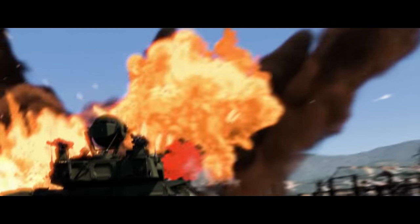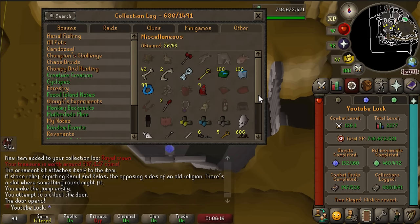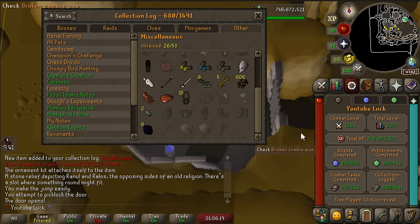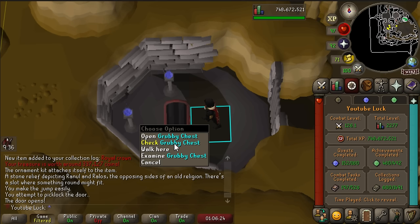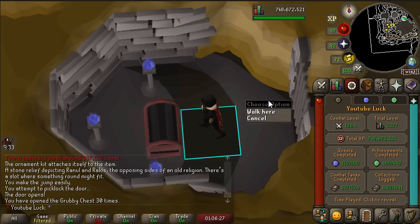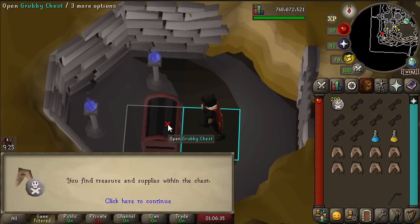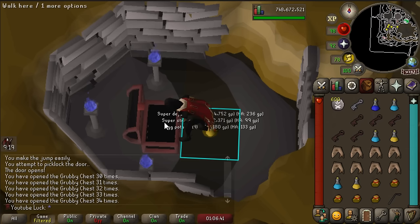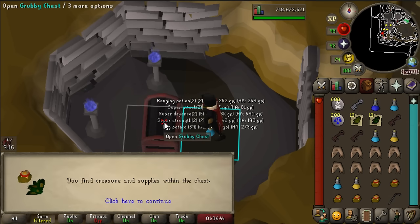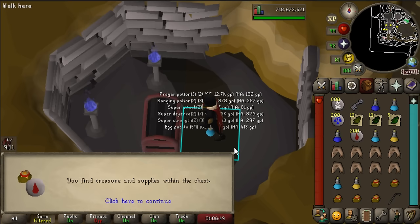Now to use the grubby keys we got from the Undead Druids to go for the Sarachnis pet recolors - the Blue Egg Sack and the Orange Egg Sack, which both come from this chest at a rate of 1 in 25 each, so it's about 1 in 12.5 to get one or the other. We've opened 30 of them, which puts us at just over two times the rate. We have 15 keys in total to use. I don't like to get too greedy, but maybe we'll just get both of them. YouTube luck - you never know. We're now at our 40th chest with no Sarachnis pet recolor.